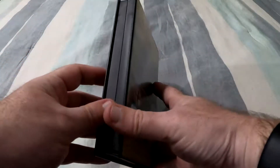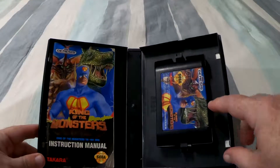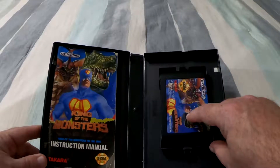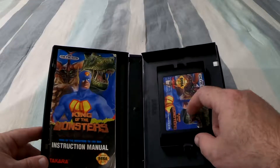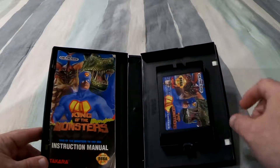As we open the case, you'll see the cartridge is in good shape except for a bit of — well, I was hoping this was sticker residue, but it's not. It does look like a little bit of the sticker label has, unfortunately, ripped off there. But the rest of it's in good shape.